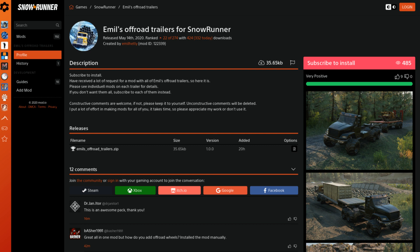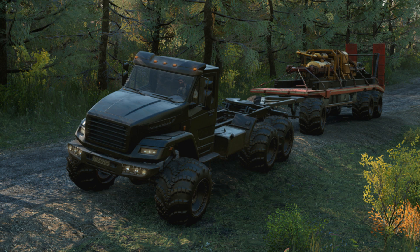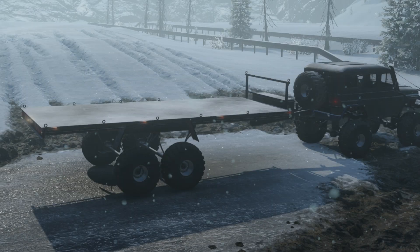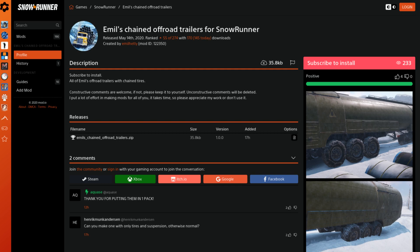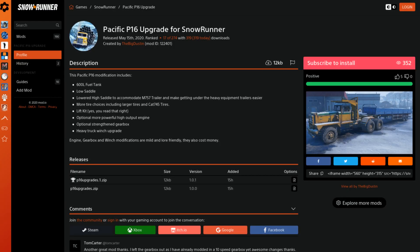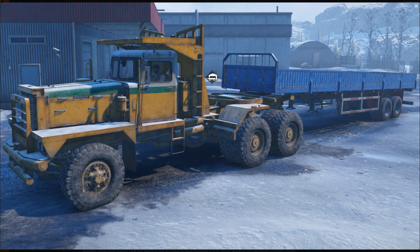Emil has also released the Off-Road Trailer Pack, which bundles all those separate trailer mods into one download. Then there's Emil's YAR-871 off-road trailer and Emil's chained off-road trailers mod, which gives all the trailers chained wheels. Following that is the Pacific P16 upgrade by Big Dustin, featuring a 600-liter tank, lift kit, low saddle, more tires, bigger engine, better gearbox, and a heavy winch upgrade.